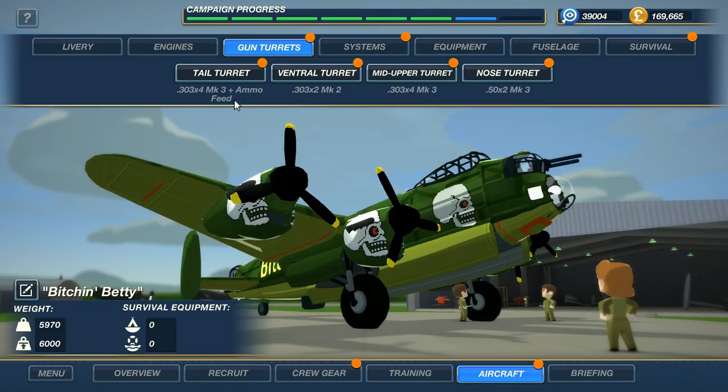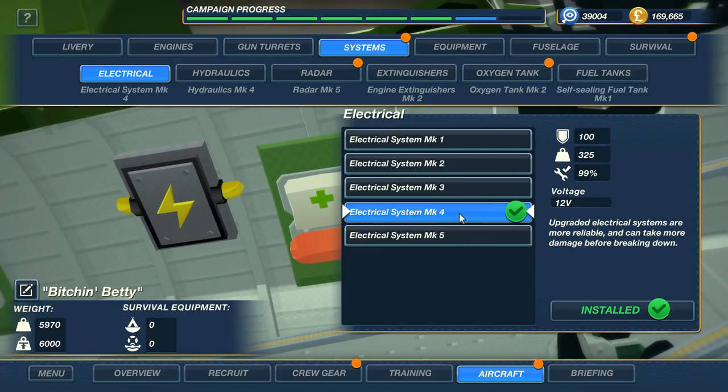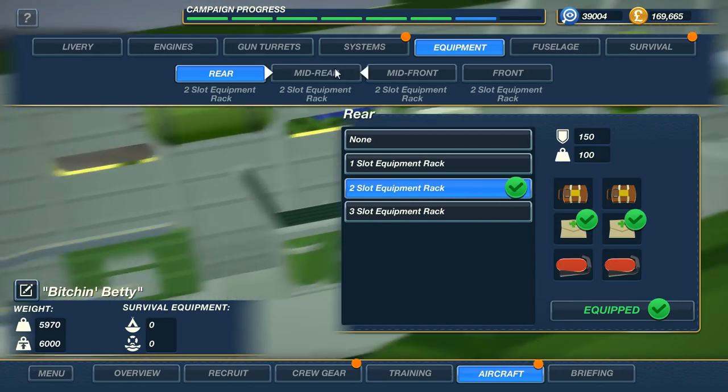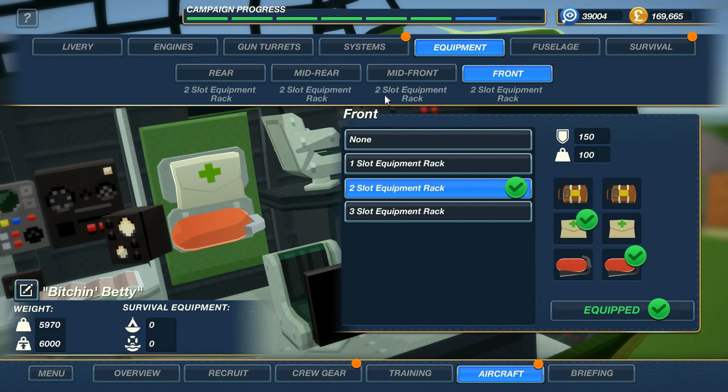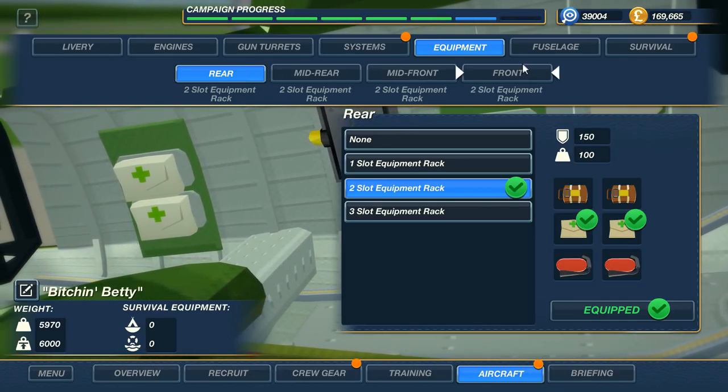The ammo feed in your tail turret is your top priority upgrade on this plane. The first thing you're going to unlock is the Mark I plus ammo feed for the tail gunner. The tail gunner is the only one that can be equipped with an ammo feed — this is crucial to keeping your tail gunner in his seat at all times, engaging targets as much as possible. We're also up to electrical system Mark IV, which gives you more durability — it will not fail as often and will take more damage before it gets knocked out. We've got two-slot equipment racks all over the plane — rear, mid-rear, mid-front, and front — mostly equipped with first aid kits, but I also have a couple of fire extinguishers for the inevitable fires that will break out on your plane.